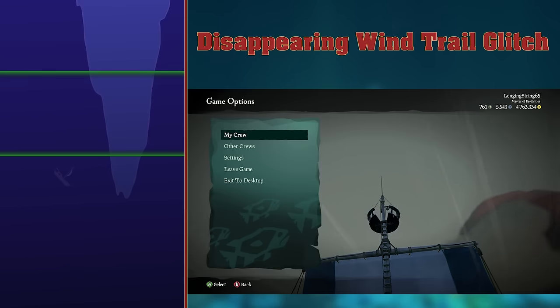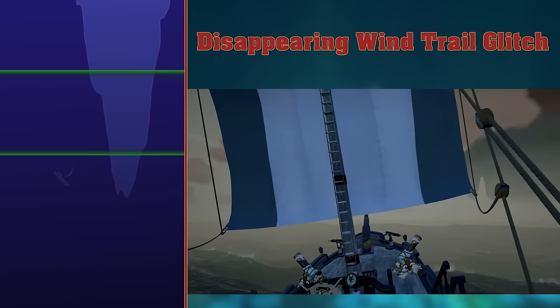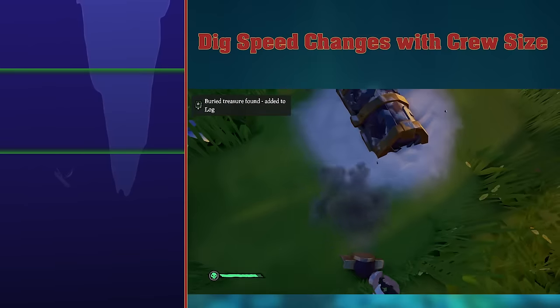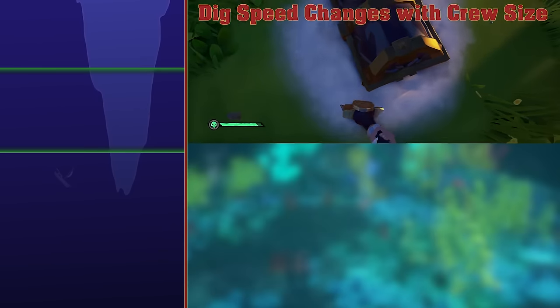Disappearing wind trail glitch. Sometimes your game might glitch out, and you won't be able to see the wind trails around your sail. I've had this happen to me, and I just put a flag up to solve the issue. Dig speed changes with crew size. Dig speed is faster for smaller crews. This implies larger crews are weaker. Which they are.